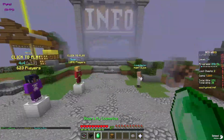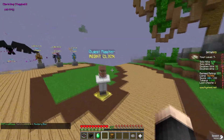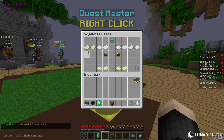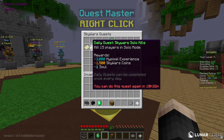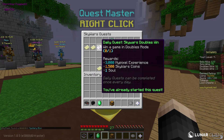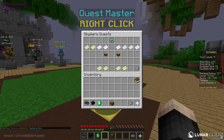They have quest masters in every single lobby. Let's go back to Sky Wars. In the Sky Wars quest master, if you win a game you get 3000 XP, if you kill 15 players you get 3000, if you win a doubles game you get 3000, and 15 kills in doubles gets you 3000. So we've already calculated around 75,000 to 78,000 XP a day.